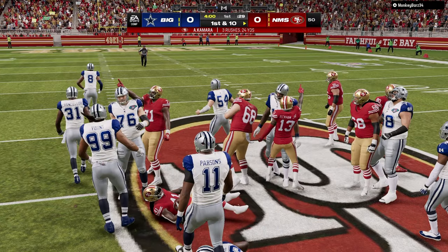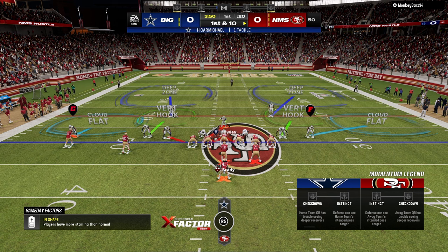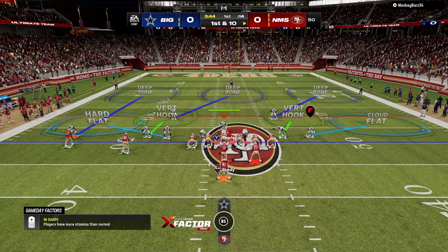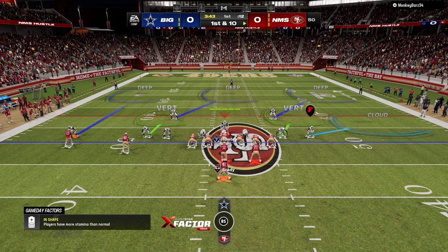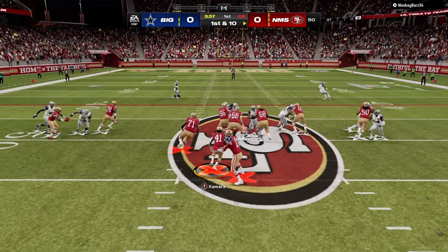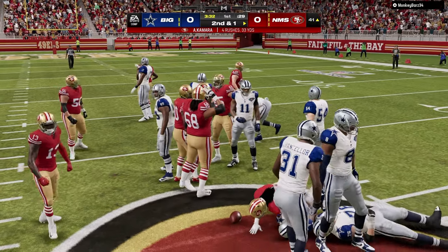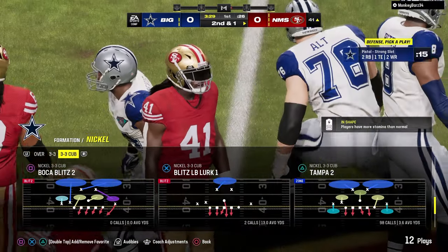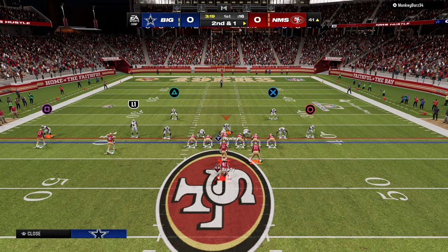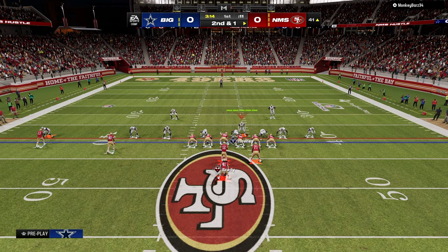However, Nickel 3-3 Cub provides a really good alignment for run-based offenses. It's a balanced defense. This formation is kind of a variation of the Nickel 3-3-5 Bear formation because it is a bear front, and bear fronts generally do a better job against the run. It's almost like a 51 defense with a nickel corner. And it does have some unique pressure options.